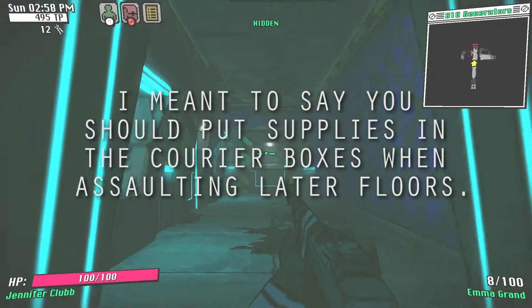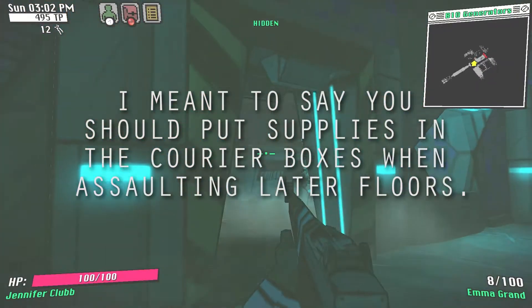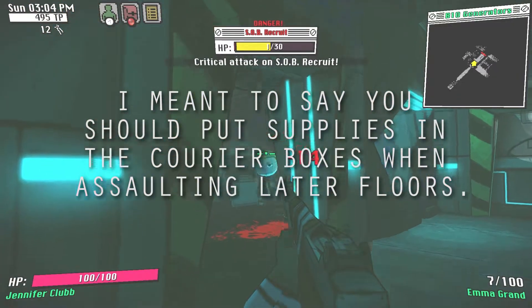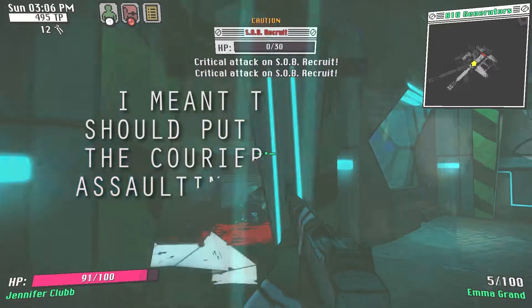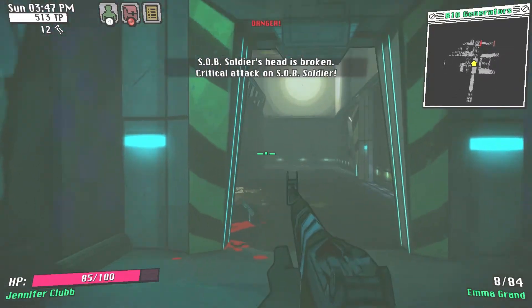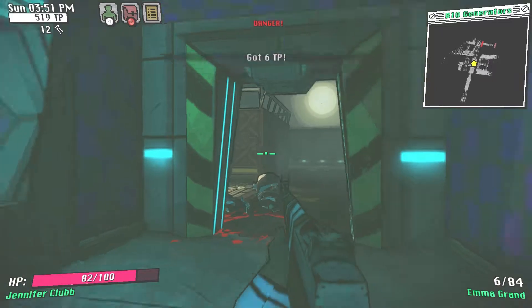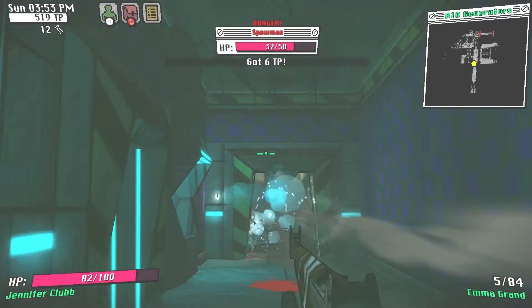I recommend filling those boxes with medistims, solid bread, pistol and rifle ammo, and maybe a powerful gun you don't want to risk losing on the first 6 floors. You can place some spare ammo and medistims in the administrator's office itself, but don't leave yourself defenseless in the process — unless you are resigned to losing your current character, in which case you can dump piles of ammo and supplies in the office for later runs.